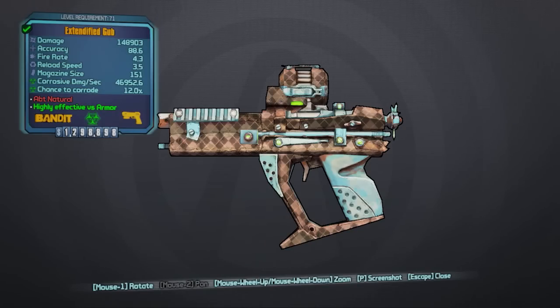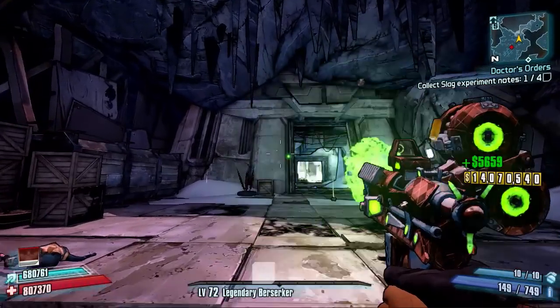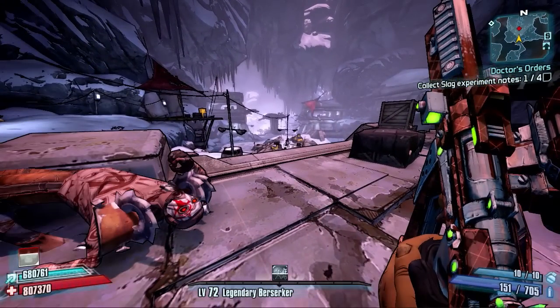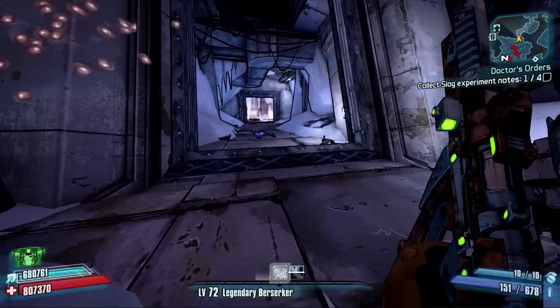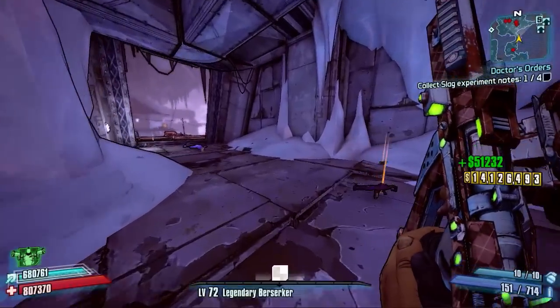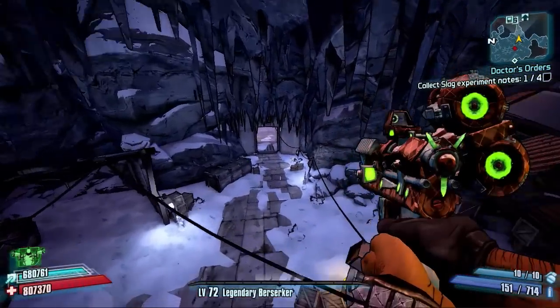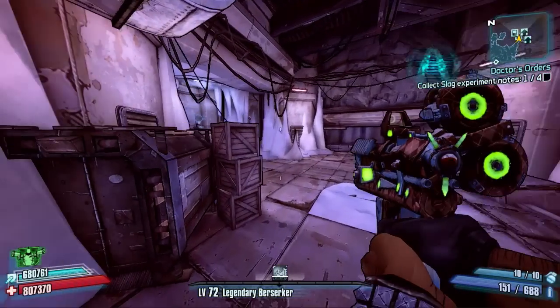It's a corrosive pistol which works best against loaders and stuff. The red text says 'Ain't Natural' — no idea what that means. It's highly effective versus armor, the damage is quite low at level 71, but it's always corrosive. It's got an absolutely huge mag size — look at that, 151! You can fire this like hell, spam the living crap out of it. It's a good weapon to farm for if you want to take out loaders, though it's poor at short range. Somewhere like the Friendship Gulag slaying loaders, it's pretty good — you can stand a mile away from Ultimate Badass Constructors.